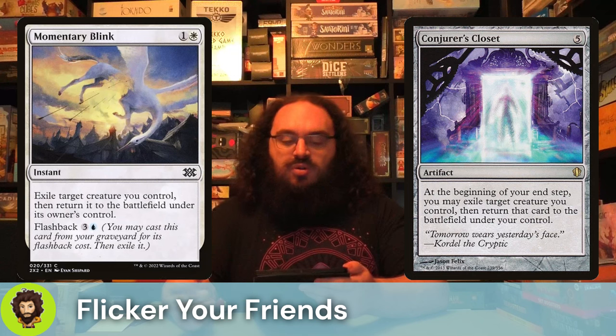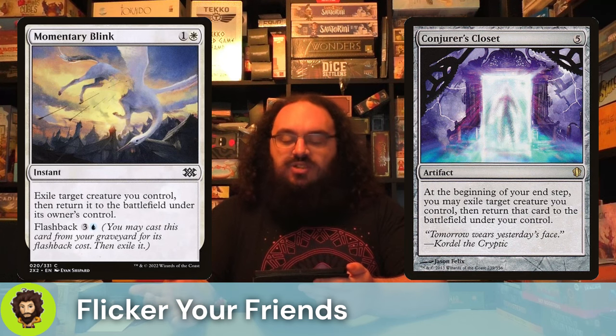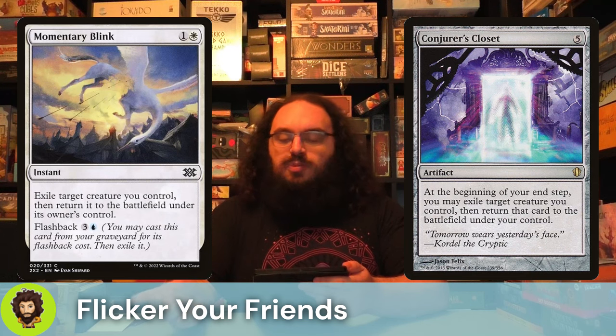But wait, there's more. We're running that Conjurer's Closet — a five-cost artifact that just lets you flicker something at your end step. Pretty good, I'll take it.